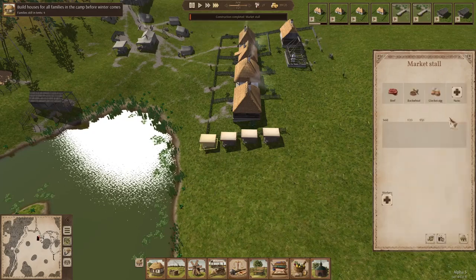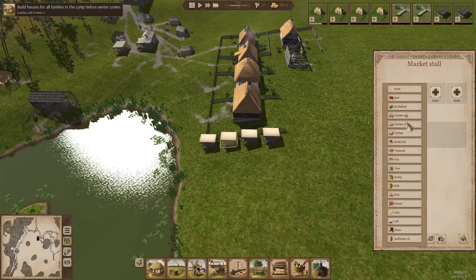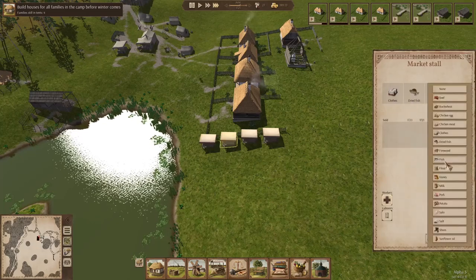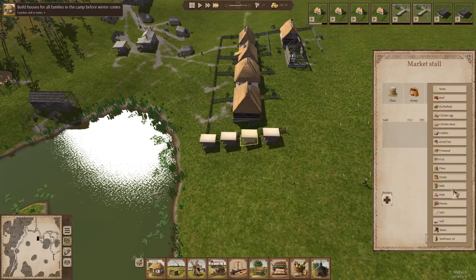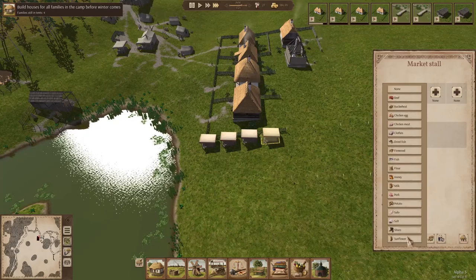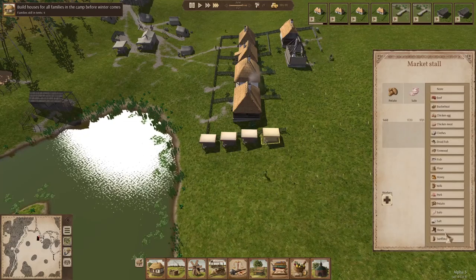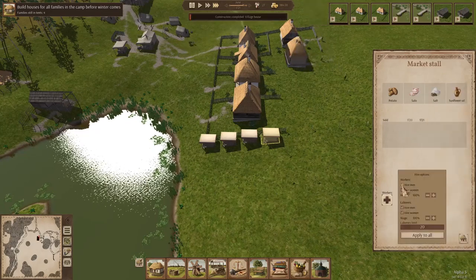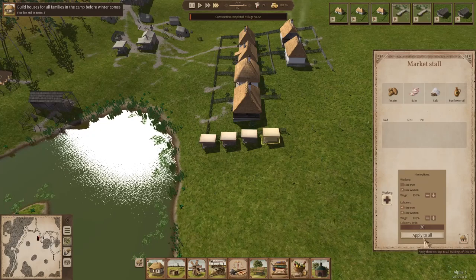So what I always do is just go right down the line — buckwheat, chicken eggs, chicken meat... but none of this stuff is stuff we have access to yet. Firewood we do, and fish. Down here: flour, honey, milk, pork. And then: potato, salo, shoes — which we're not going to get to for a while — so I'll put salt and sunflower oil. You can go in here and set only to hire women. I'm going to hit apply to all, and all four are now going to have the same settings. We're going to hire one woman for each of these stalls.